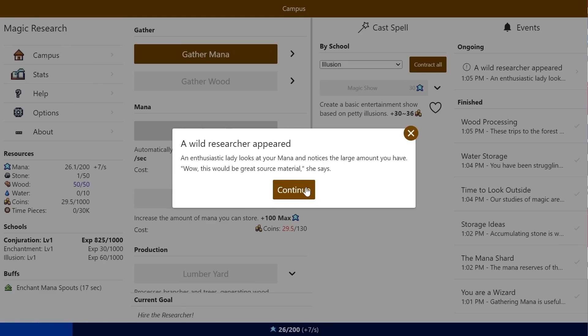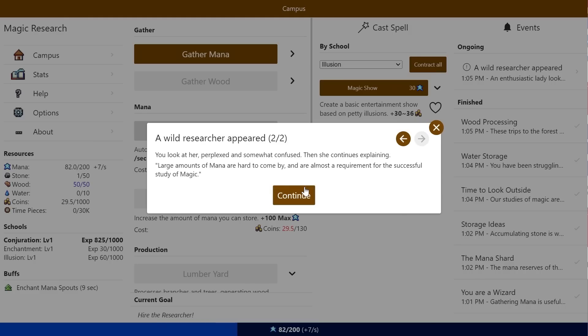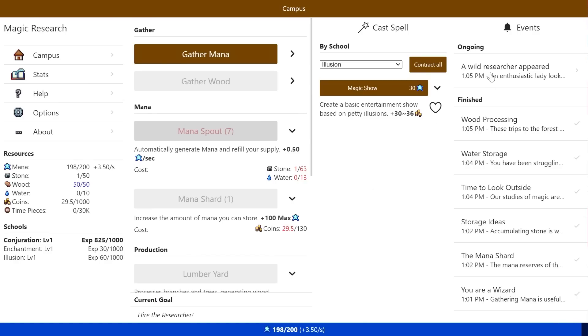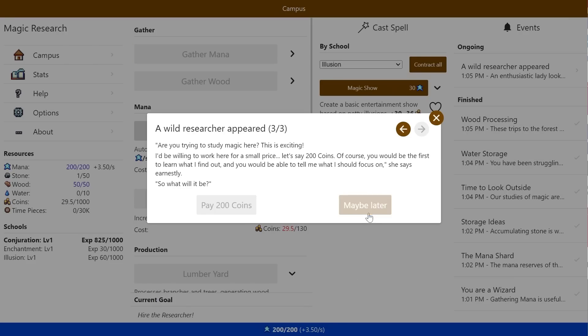A wild researcher appeared. An enthusiastic lady notices your large amount of mana. 'Wow, this would be great source material,' she says. Large amounts of mana are hard to come by and almost a requirement for the successful study of magic. 'Are you trying to study magic here? I'd be willing to work for you for a small price of 200 coins. Of course, you'd be the first to learn what I find out,' she says earnestly. She's an ongoing event, so I'm going to need a decent amount of money to pay for her.